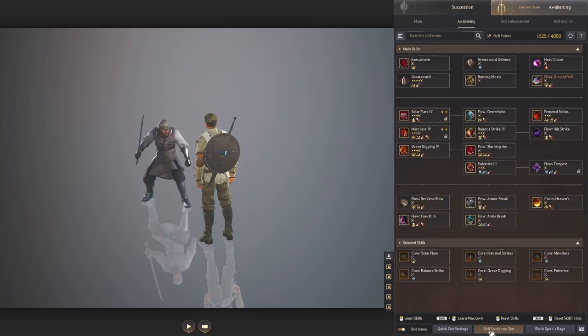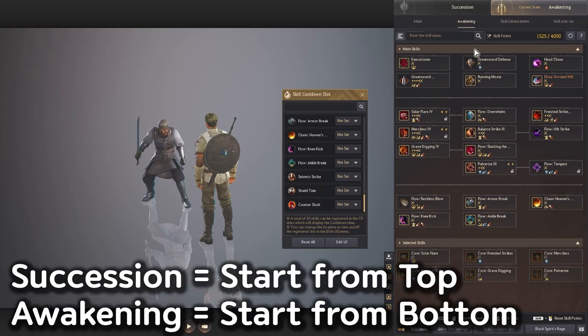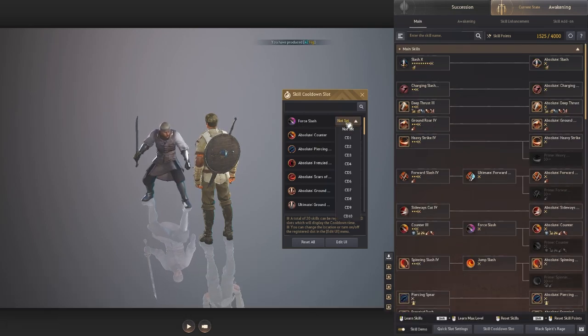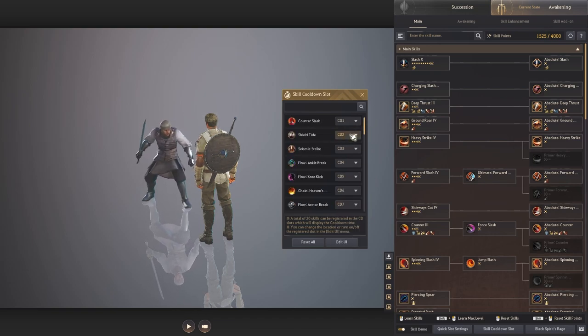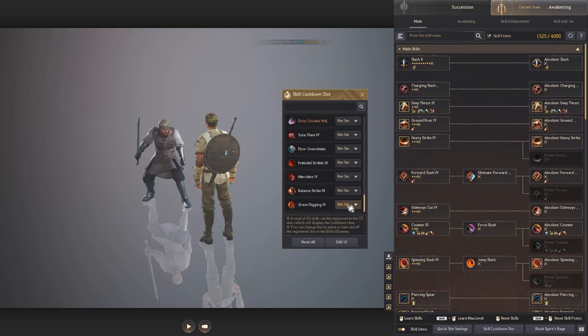After we maxed out all the abilities, now we want to come to the skill cooldown slot. When you're playing any class, you have to put skills from number 1 to number 20 for every individual skill — trust me, you'll learn any class by doing that. If you're awakening, start from the very bottom because all the bottom skills going up are awakening skills. On the very top is succession. Put them one by one and fill this up all the way to 20.